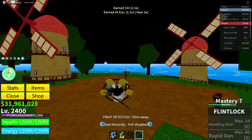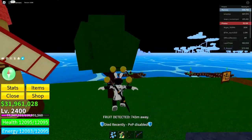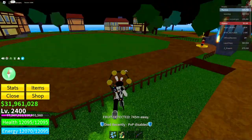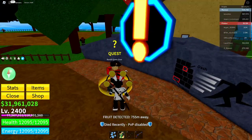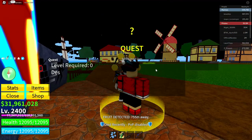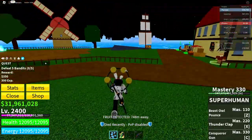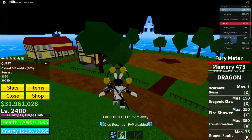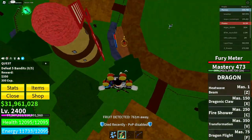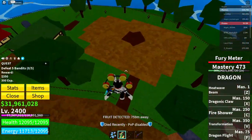After that, go over to any of the islands and take yourself a quest. I'm going to take the bandits quest because it's the easiest. After you take that quest, complete it — I want to complete this quest in one go.